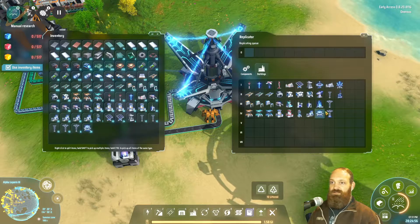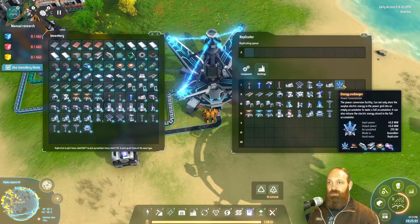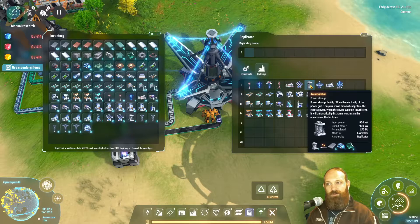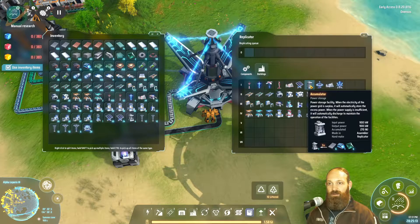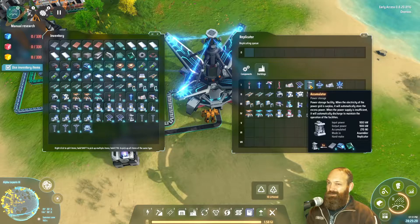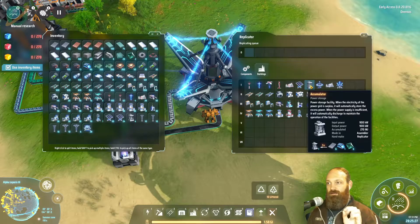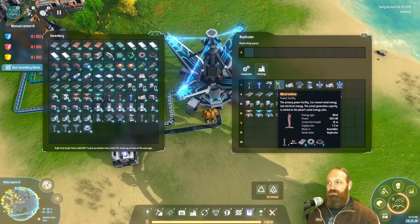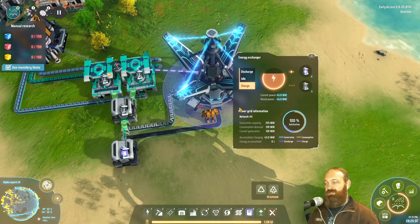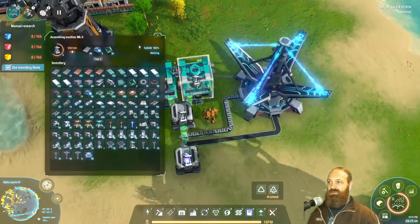There's probably rates shown on here somewhere — output power of 45 megawatts, and this can only have an input power of 900 kilowatts, but I feel like that's being bypassed. So 45 megawatts into 270 megajoules — that's six times, so it takes six seconds per accumulator at 45 megawatts to produce 270 megajoules.